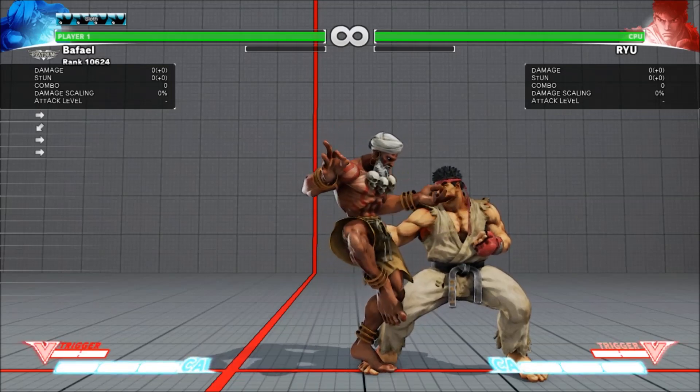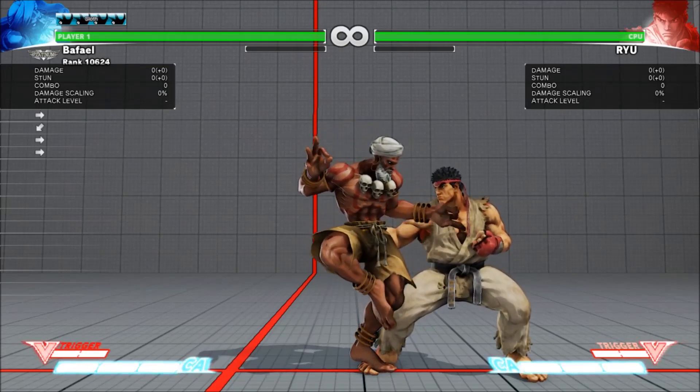Dhalsim's stand short is now 4 frames, down from 5. This has a better hitbox and slightly higher damage than crouching jab.